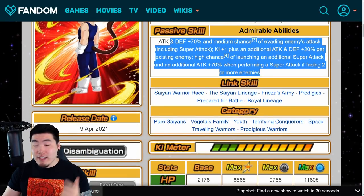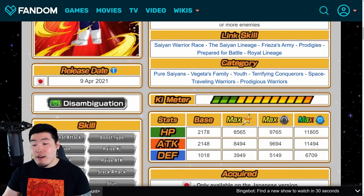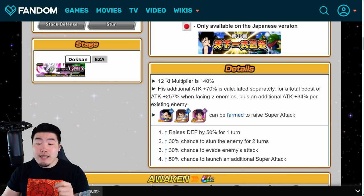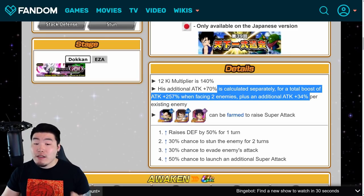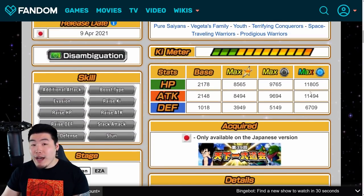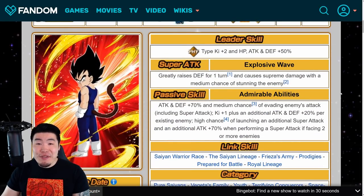His links are Saiyan Warrior Race, Saiyan Lineage, Frieza's Army, Prodigies, Prepare for Battle, and Royal Lineage. Categories are Pure Saiyans, Vegeta's Family, Youth, Terrifying Conquerors, Space Traveling Warriors, and Prodigious Warriors. His additional attack boost of 70% is calculated separately for a total boost of 257% when facing two enemies, plus an additional attack with 34% per existing enemy. These numbers seem massive but his stats are not super high, so numbers are still pretty good for what he is — a free-to-play world tournament reward unit.